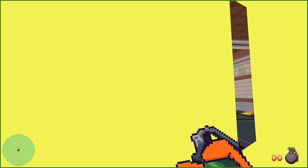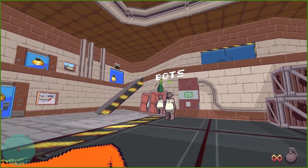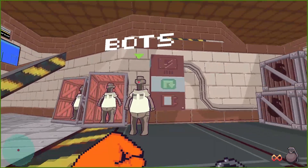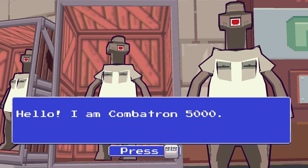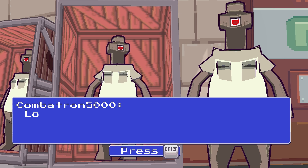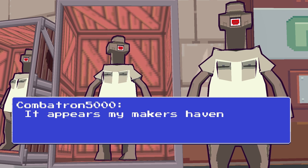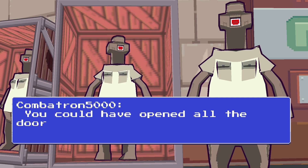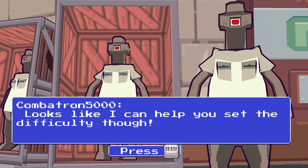I'm pressing E. Hello, bot. Go explodey. That doesn't do much, does it? Hello, I'm a Combatron 5000. You can talk to me to enable or disable bots and change the bot difficulty. Looks like you're playing by yourself — exception in programming. Guess the makers haven't programmed allowing disabling bots in single player — that's unfortunate. Could have opened all the doors really fast by yourself. Looks like I can help you set the difficulty though.